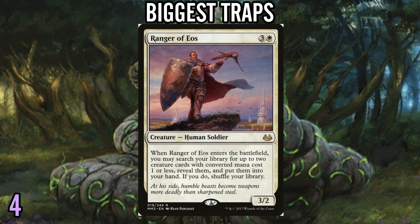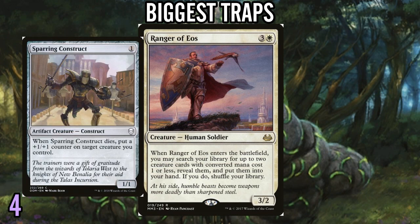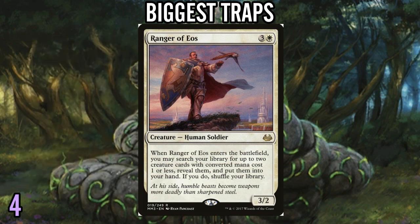Number 4: Ranger of Eos. It's a good card, but there's just not that many amazing one-drops. If you play this to go get Dragon Master Outcast, that's pretty good. But when you play this to go get like your sparring construct, that's pretty awful. I'm just not a big fan of one-drops in limited unless they're named Dragon Master Outcast. So unless you've built your deck around Dragon Master Outcast, or maybe some other really specific one-drop, I just don't think Ranger is very good.